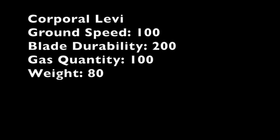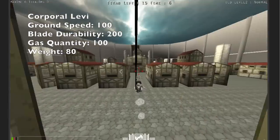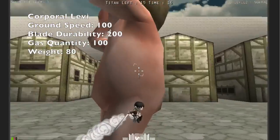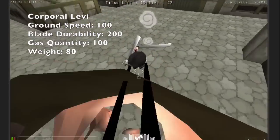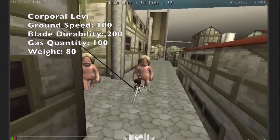Next character is Levi. His ground speed is 100, so exactly average. His blade durability is 200, just like in game right now. His gas usage is also 100, and his weight is going to be 80. The main reason I chose these is because Levi's blades are really short, and it's hard to kill Titans very quickly or as effectively as you would playing as Marco or Jean, who have really massive blades. The main thing that balances Levi's blade size is the fact that he's incredibly fast and that his blade durability is twice anyone else's. Levi is basically for those people who like to get really close to a Titan, slice it using a flyby, and get out as fast as possible.